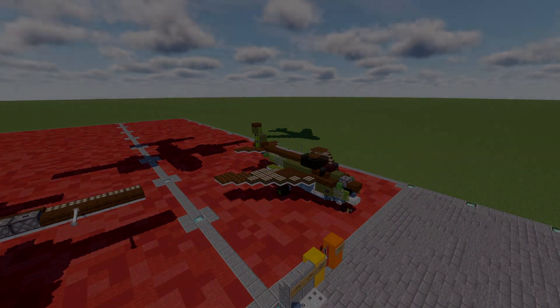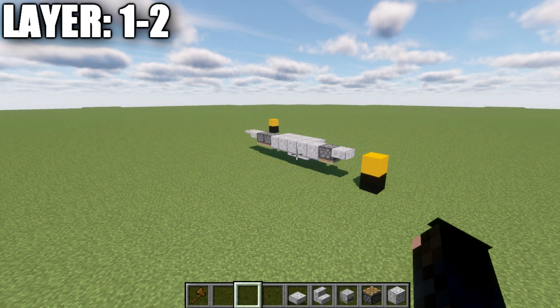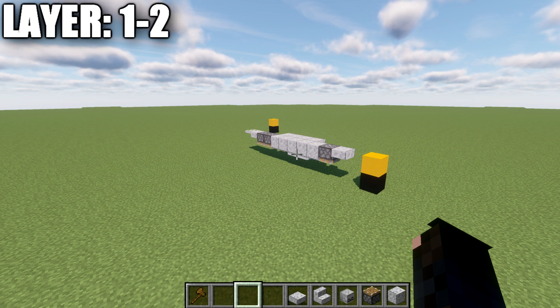Beginning with our first layer — layer number one. Moving into our first layers, we're actually going ahead and starting off with layers one and two. We'll start with these because layer one is really just putting some iron trapdoors on the bottom of the fuselage, so I'm not going to count that as a whole layer on its own — it's pretty straightforward. It's easier just to build layer two and build onto it.